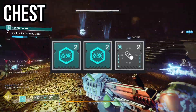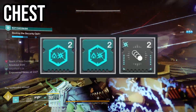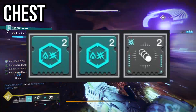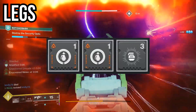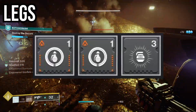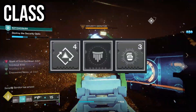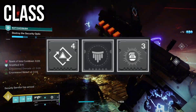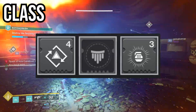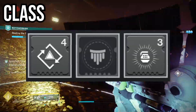For the chest mods, we're going to have two Thermoshock Platings for extra damage resistance, and Seeking Wells in the last slot so all the wells we create track to our location. For the leg mods, we're going to run two Innervations in case there are orbs of power to pick up to reduce grenade cooldown, and Elemental Ordnance in the last column. For the class item mods, we're running Distribution — an alternative to Lightning Strikes Twice by end of season — and another Elemental Ordnance, because stacking these with Bountiful Wells makes even more wells.